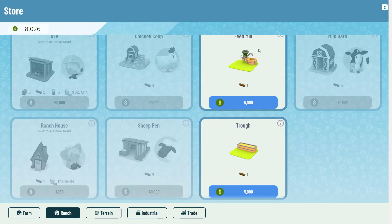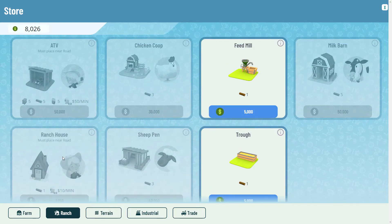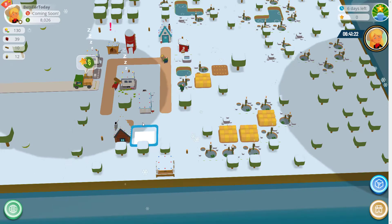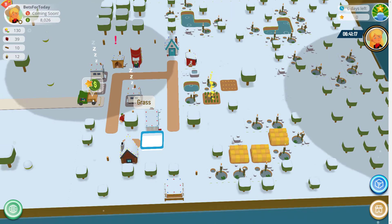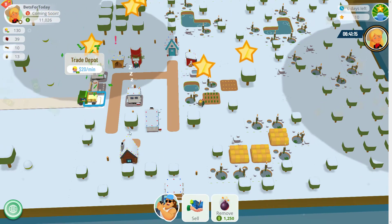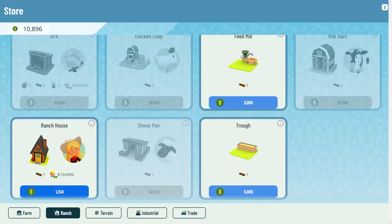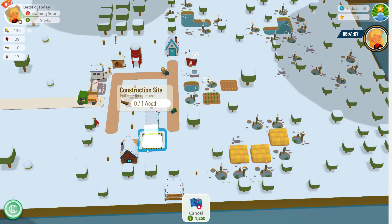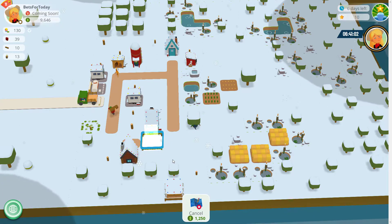We also need a trough. Things we're going to need are a feed mill and a trough — once the feed is made it has to go into the trough. We also need a rancher. The truck's come back — I can collect that cash by clicking the truck, you can see the dollars above it. I'm going to build a ranch house, then look to build a trough.